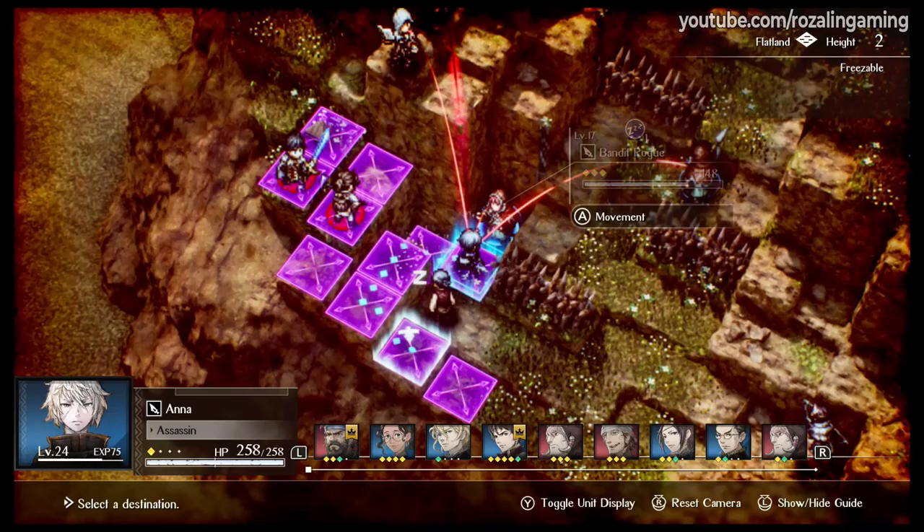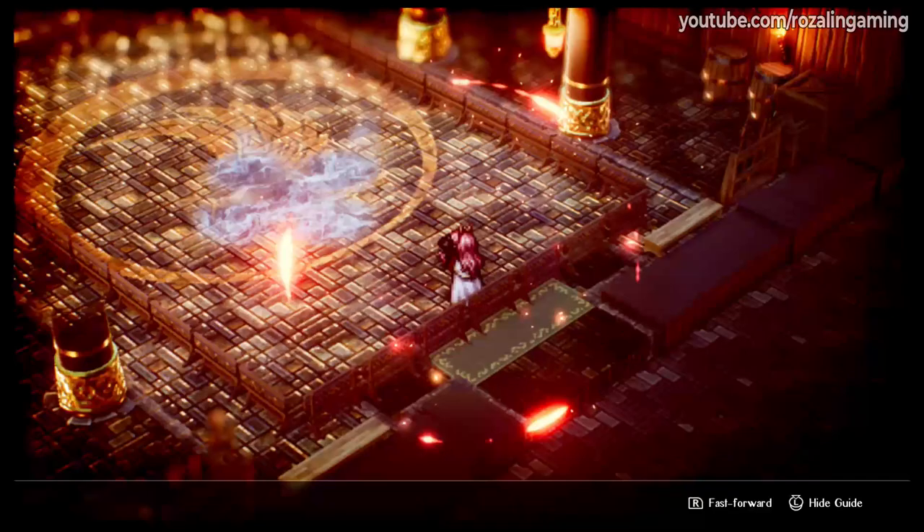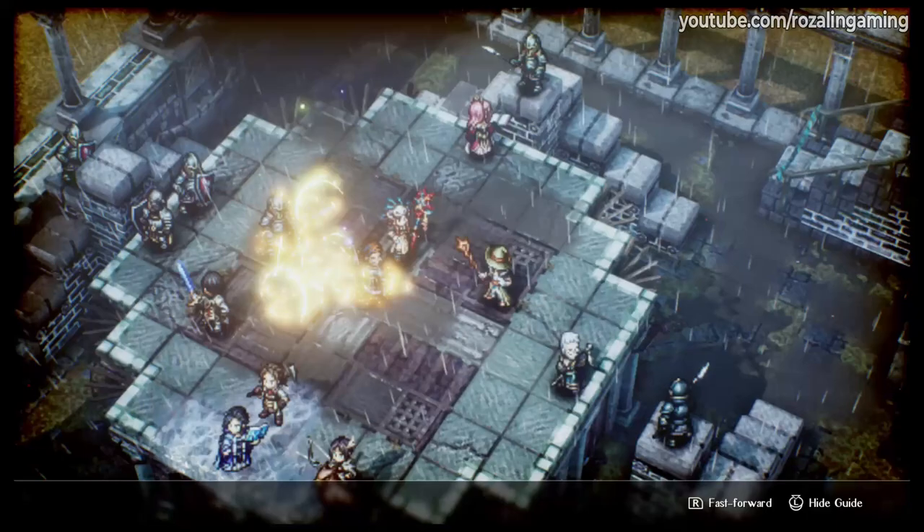Let's talk about some useful and interesting interactions. If you use an Ice-type attack on an enemy, it will leave a patch of ice on the ground underneath them. You can then use a Fire-type attack on top of this to melt that ice, creating a puddle of water. If you then use a Lightning-type attack on any unit standing in a puddle of water, or on a puddle of water itself, the attack will then chain lightning damage to all units, friend and foe, standing in connected puddles of water.